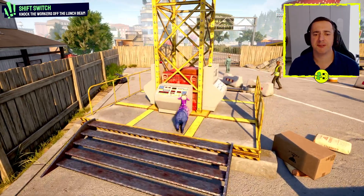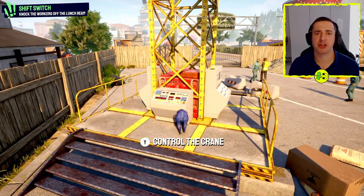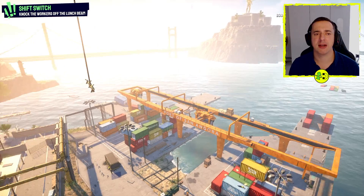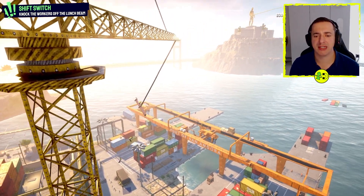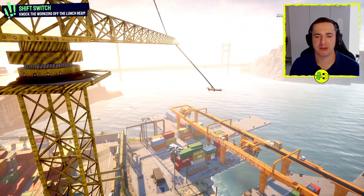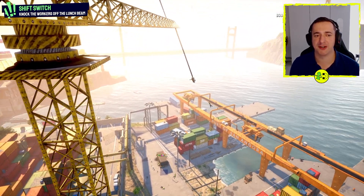Shift Switch is relatively easy. We need to go up to the crane and hit Y to control the crane. We're up high, as you can see here, and we've got all of these people on here. All we need to do is swing this around until all our people fall off of this crane.